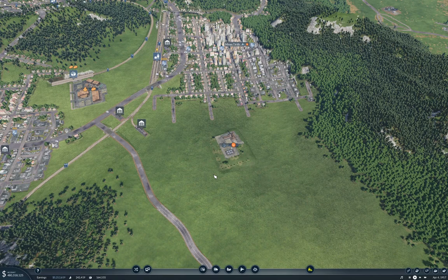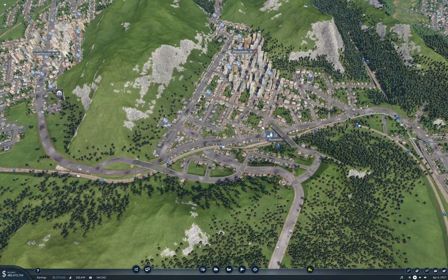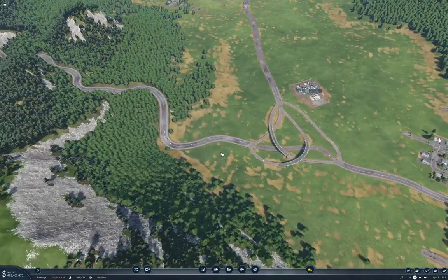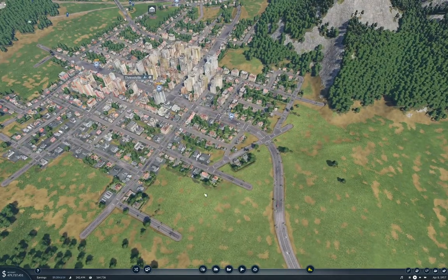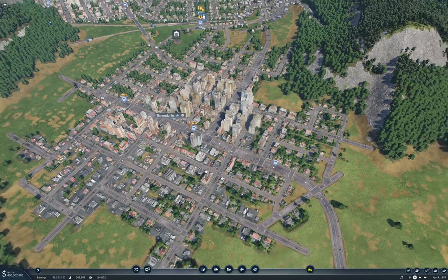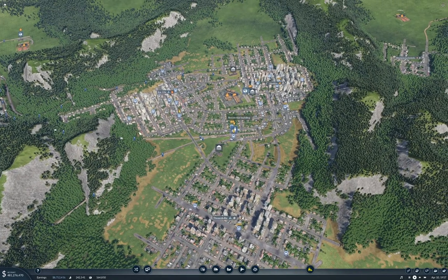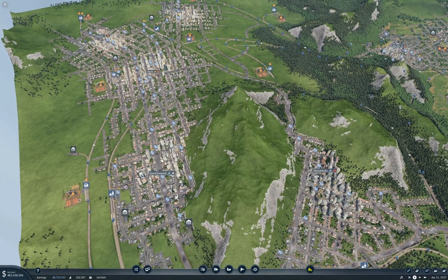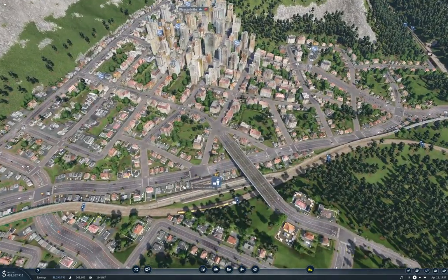Hello everyone, welcome back to Transport Fever 2. This is the Stepford map. I wound the game forward a bit — did some work on traffic, added some roads, adjusted some things, built a wonky interchange. These things are not as good as they should be because you can't bring them off at a sharp enough angle, and they're really finicky to build. But as you can see, we've got some real population going on here in Thneedville, Hawkins, and Star City. Over here in our original valley, we've got a pretty good agglomeration going, working its way through the valleys, and that's causing all manner of traffic.